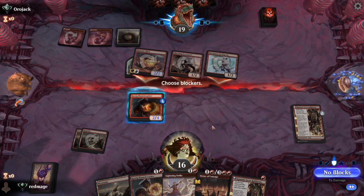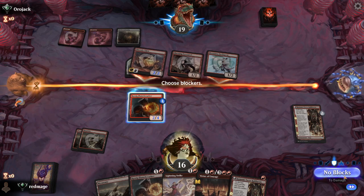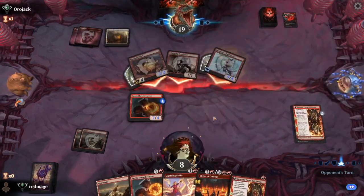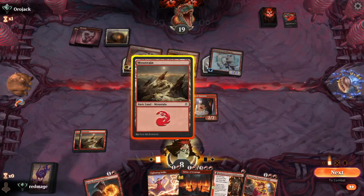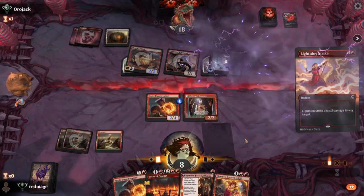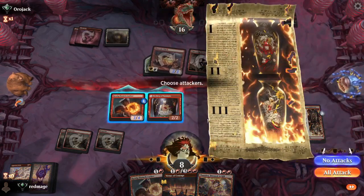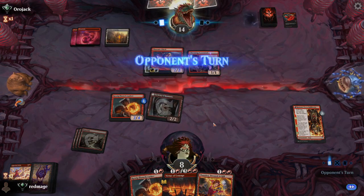They have a Lightning Strike. We can make them two-for-one themselves by blocking the scoundrel. I think we wait — they could also have a Monstrous Rage. And that's what they have. I think here we want to just Lightning Strike the Swiftspear, and then we'll get a counter on the Flame Breather with the Kumano. I'm going to attack only with the Kumano, that way we can block the scoundrel since our life total is so low.